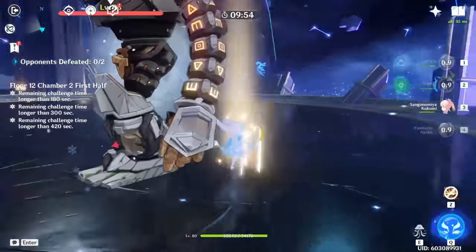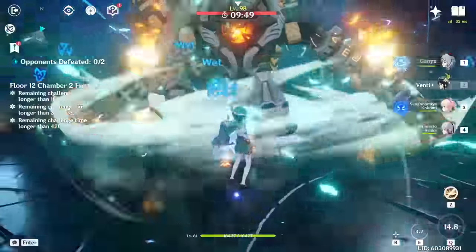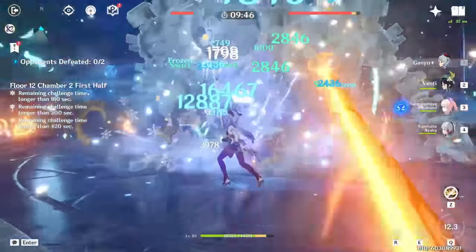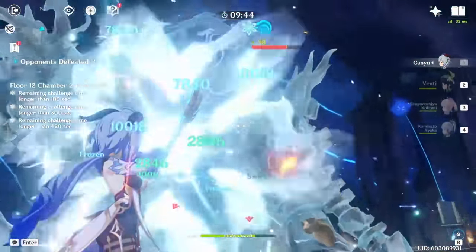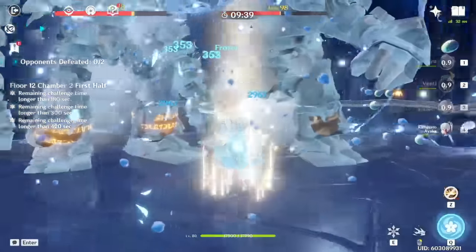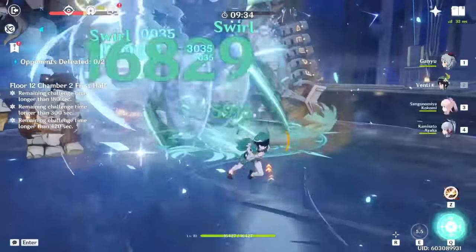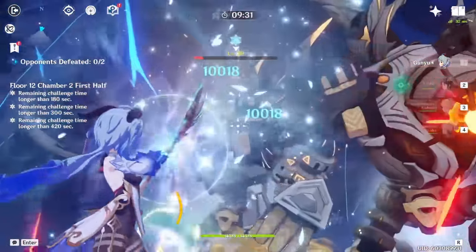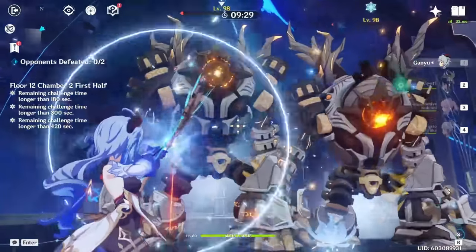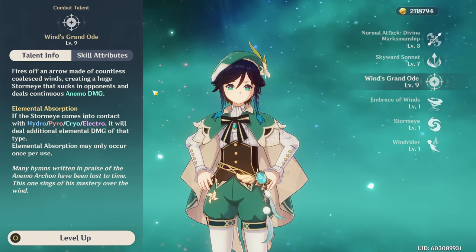Regarding Venti's power level: while his kit is extremely broken when it works, some enemies make his burst a bit worse. He's a pretty good character in general and a good support to have — best in his niche — but not always the best option. He isn't as impactful against enemies he can't displace, though he still has value since his scalings are high and he can run the Viridescent Venerer set. I'll be releasing a Venti vs. Kazuha comparison video in a few days once the Abyss resets.